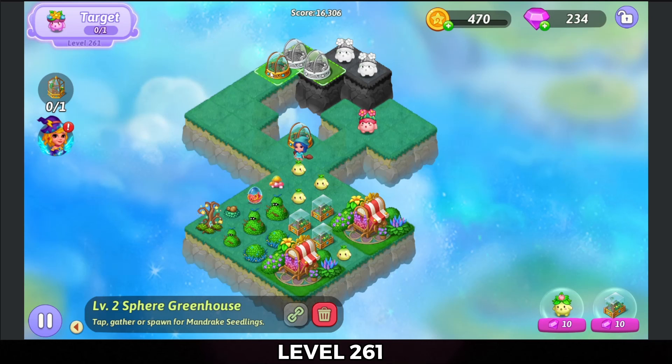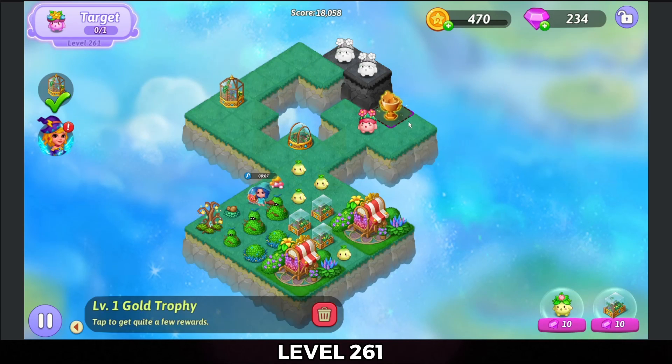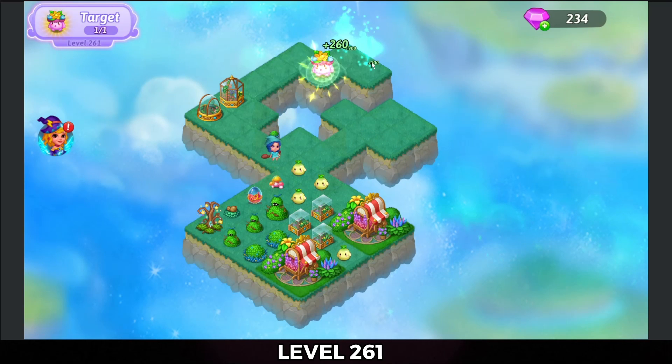Now we're going to merge the sphere greenhouse. There's a rhombus — I got my trophy! Move stuff out of the way, tap the trophy out, merge the coins and collect them. And now we'll merge those pink mandrakes, and there's the level finished.